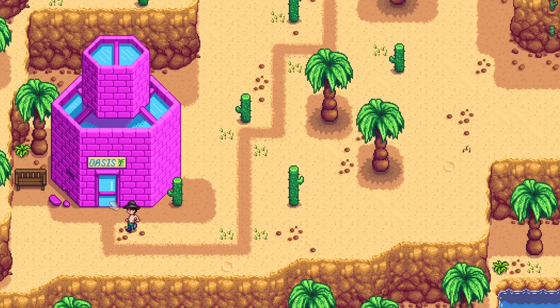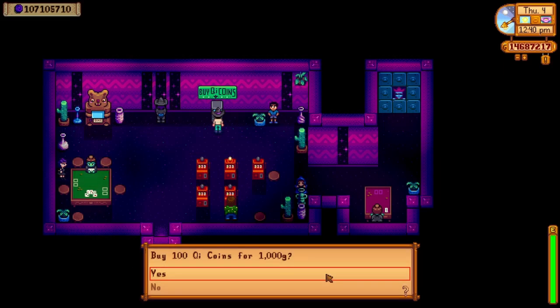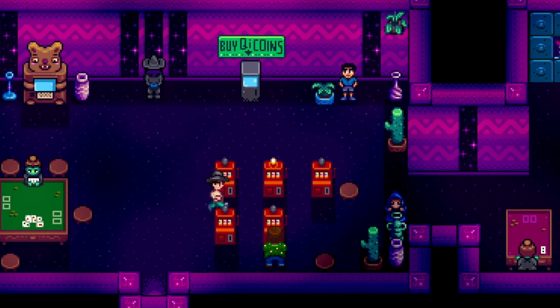Now it's time to head to the Calico Desert and we're going to go upstairs in this building to the casino. I recommend starting with about 1,000 coins. You can start with 500 and probably be fine, but it's going to cost you about 10G — it'll be worth it. Now it's time to hit the slot machines.